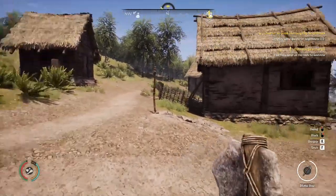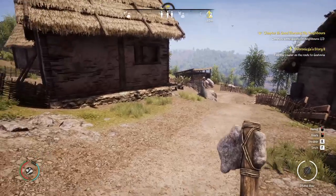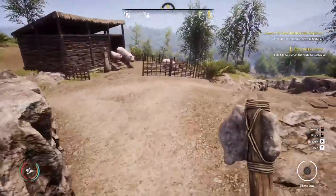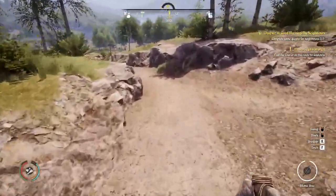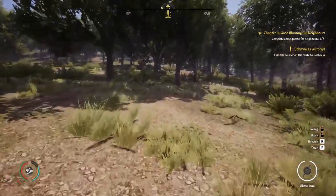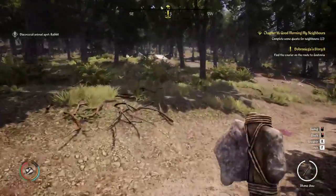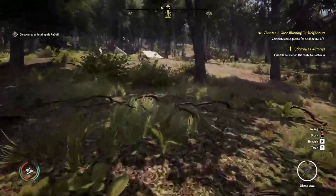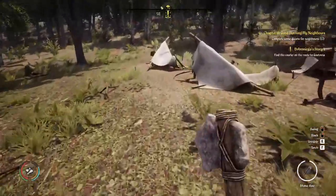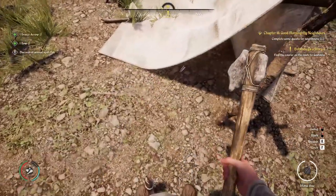Now on the map there's a little area highlighted as to where that courier potentially could be, so now we have to run all the way back. I want to hurry because I don't want to get this all done before it gets dark. I've done this quest before so I kind of know where he is, but first I'm looking for an abandoned bandit camp — at least I've never encountered a bandit here before, hopefully that will always be the case. We can pick up some goodies there, including this wonderful bow — there's two arrows.